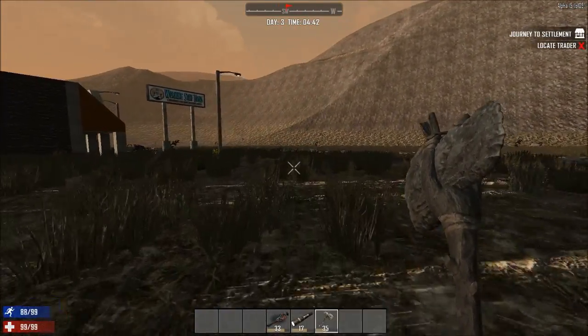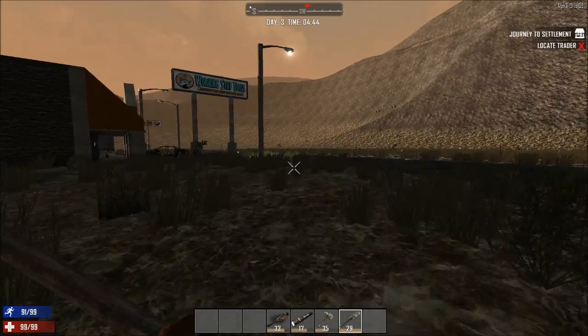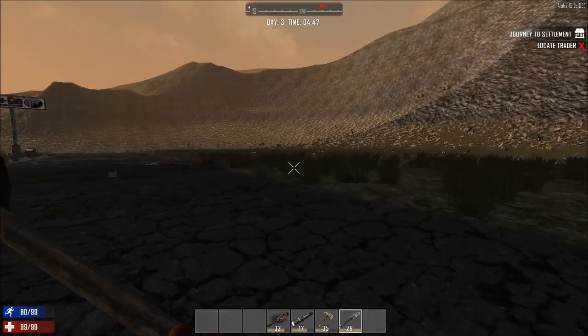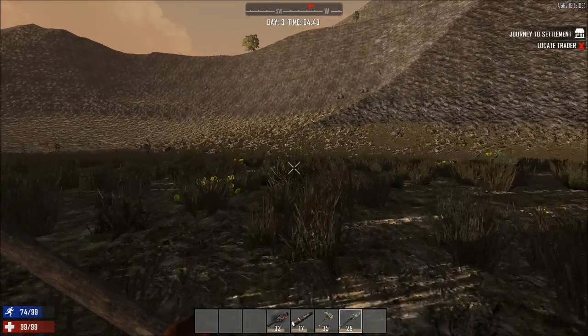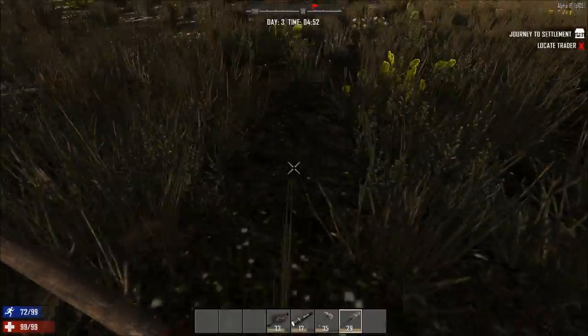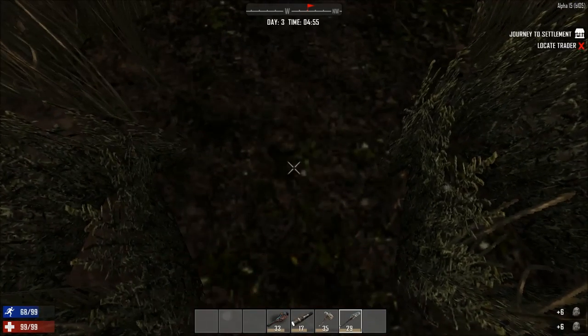So we're going to first grab the clay that I have over here. I made a stone shovel, because I think it might be faster. If it's not faster, I'll just cut the video. This is the clay area — yeah, we are going to get clay so much faster with this.